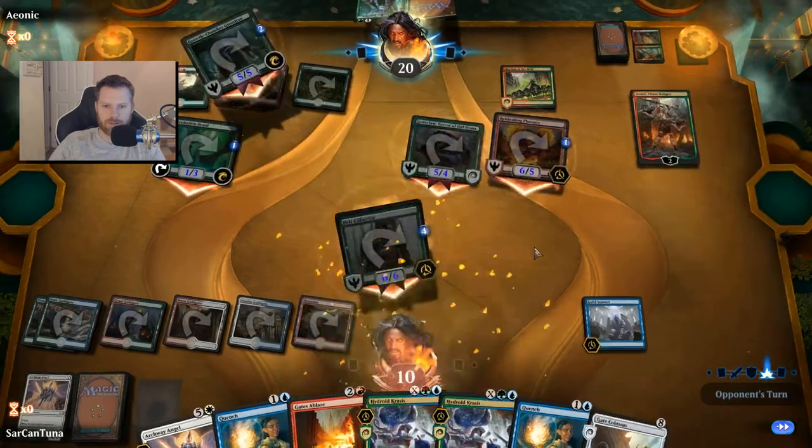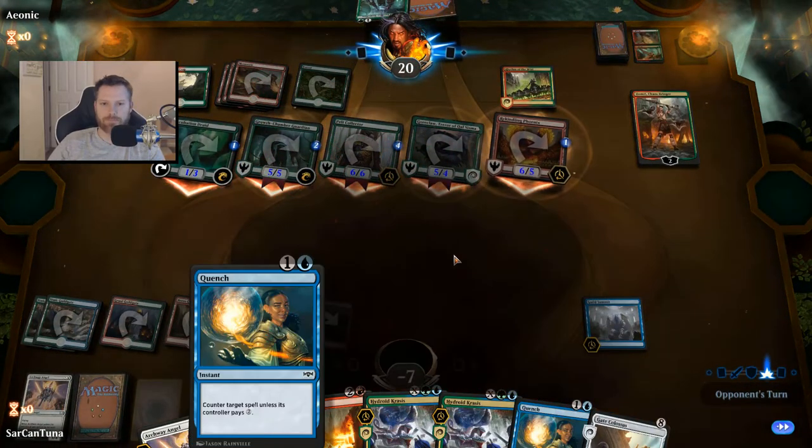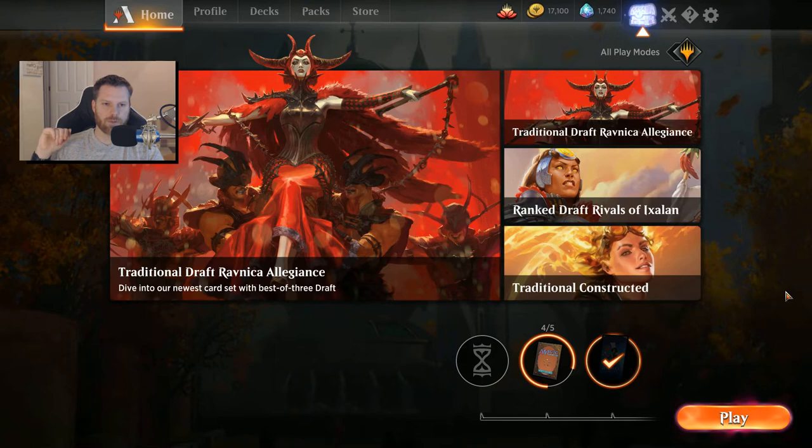We're just getting beat up by a faster draw, which is something to consider. Against faster draws, we probably need to replace Quench with Lava Coil — put Lava Coil in the sideboard or mainboard so we can do something against aggro decks. Overall, it's a fun deck but it is definitely beatable. Depending on your sideboard it's also pretty competitive in best-of-threes, which is what I'm going to explore next. Best-of-threes are really where you get into actual Magic the Gathering gameplay — that's what makes this game better than all the rest. Thanks so much for watching; remember to subscribe and let me know what you think in the comments. Have a nice day.